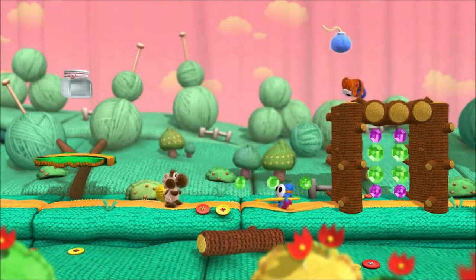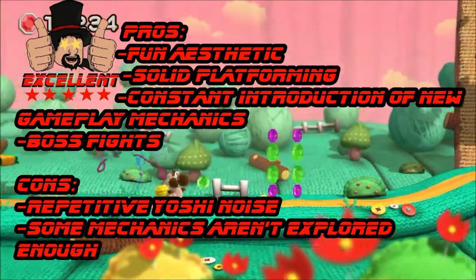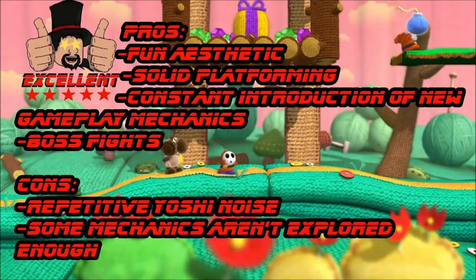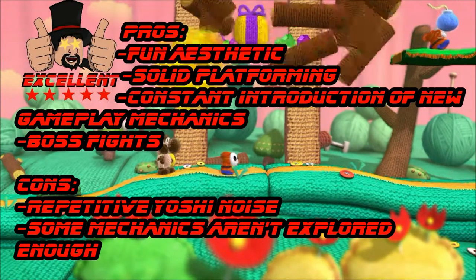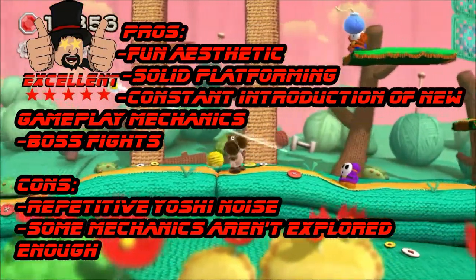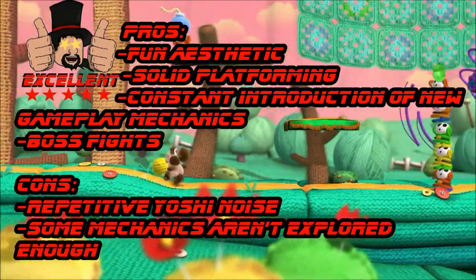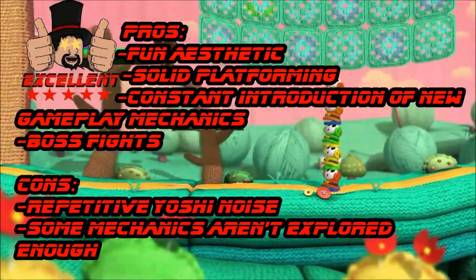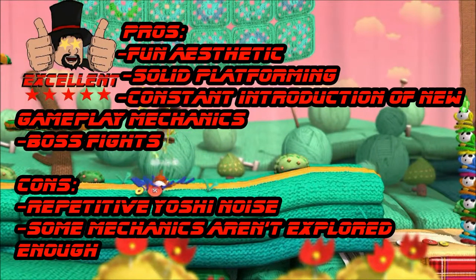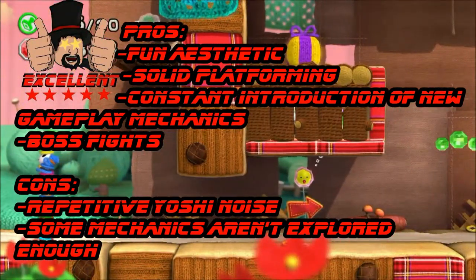Yoshi's Woolly World gets the Top Hat Gamer rating of Excellent. Even if you strip back the bright, memorable visual style and the fitting soundtrack, Yoshi's Woolly World would still provide a solid platformer that stays fresh for the duration. When you have that super upbeat visual and audio style however, the entire package is joy incarnate, and provides a fun time that is accessible for all. Wii U owners, this is another excellent exclusive for the system, and if you've been waiting for a solid platformer to buy into Nintendo's little console that could — well, there's already plenty, but this meets that criteria really well.